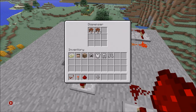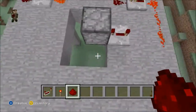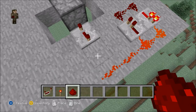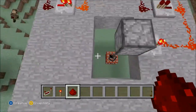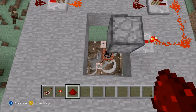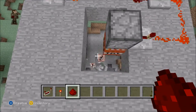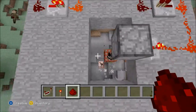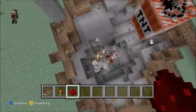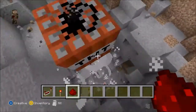you want to add some TNT in a dispenser facing down — or outward, but down works better — whichever you want. Then you hook it up to the redstone circuit and it will just keep mining down until it reaches bedrock. It will not stop for anything — it's just a mining machine.